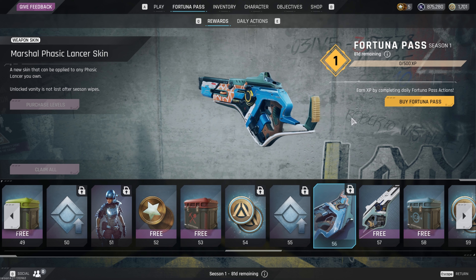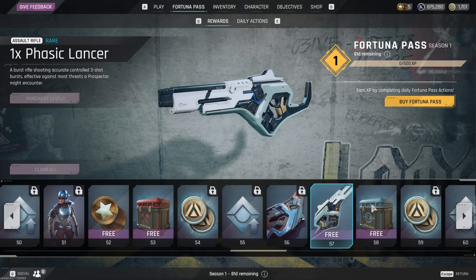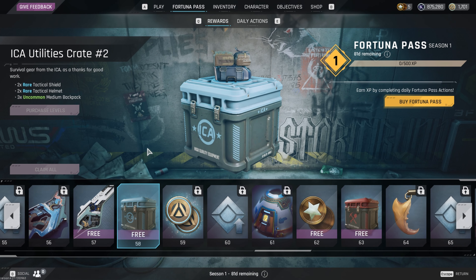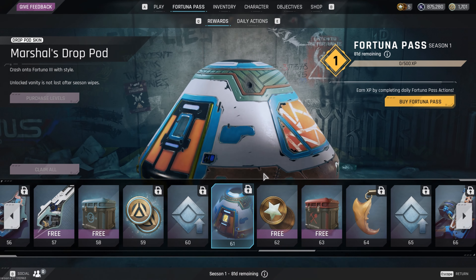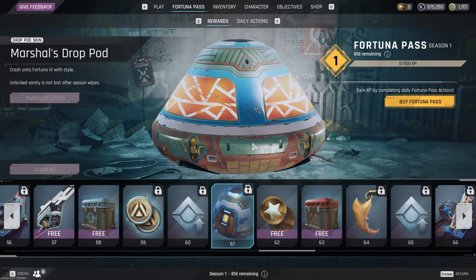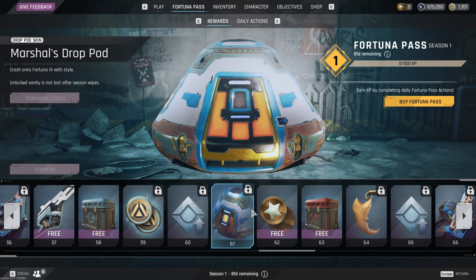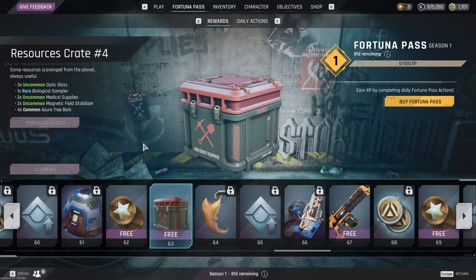I like this gun a lot actually, and they give you a free one. Another crate this time with some blue helmets and shields with some green backpacks — not bad. More Aurum, more XP boost, and the Marshall skin for your drop pod — interesting. More insurance tokens and another resource crate.